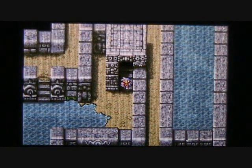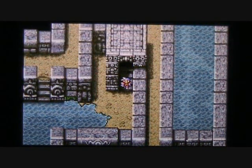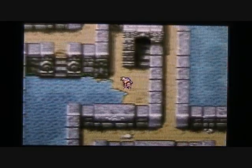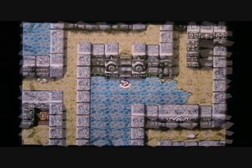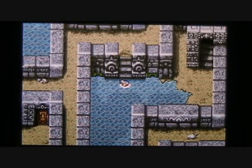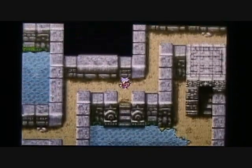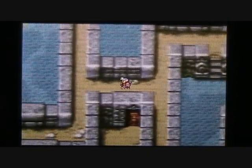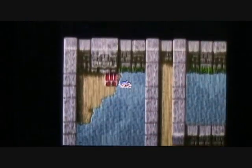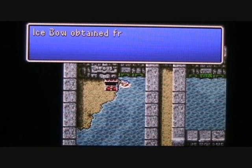We'll find ourselves on the third basement floor of the Cave of Mysidia. Just like the previous floor, there are two treasure chests available. Let's head up to the northwestern corner of this room first. Maria's Aura Spell is now level 4, as is Guy's Haste Spell. To get the first chest, we're going to have to walk through a hidden wall right here, and inside we'll find an Ice Bow.